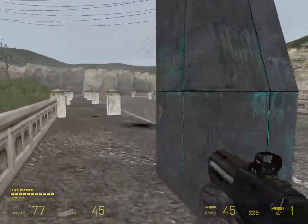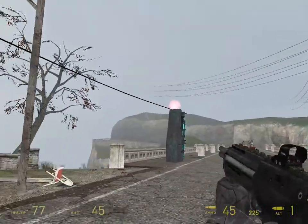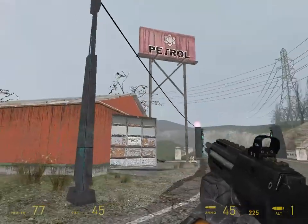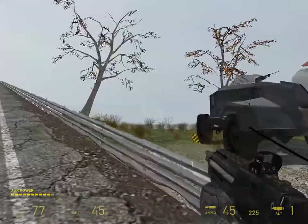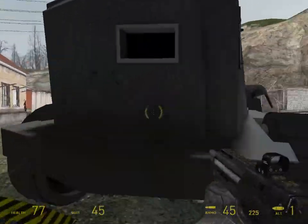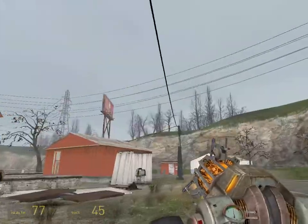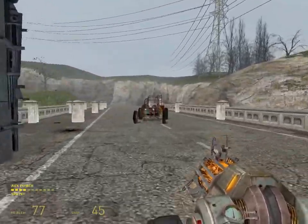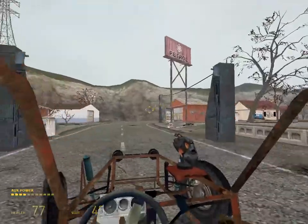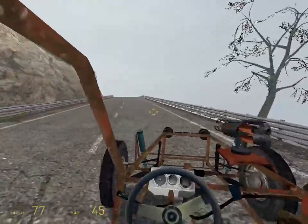We seem to have ourselves a force field gate the Combine has set up, making it so we can't progress with our buggy. We need to figure out how to deactivate it. I wonder if we can destroy it — looks like it's got power cables attached to these towers. Maybe if we take those out and attack them — yep, there we go, just like that — that should deactivate the force field. Yes, it sure did. Nothing like a little problem for our gravity gun. Obstacle dealt with, now we can continue on.